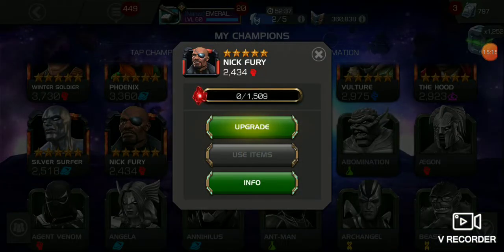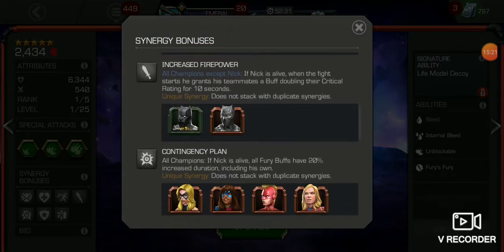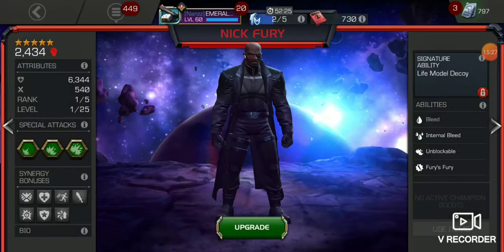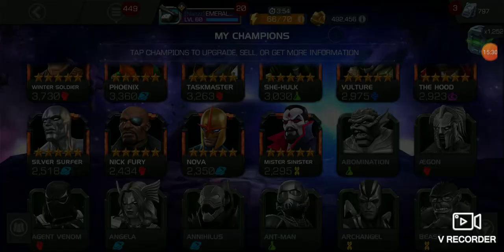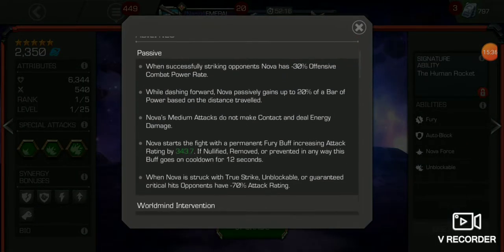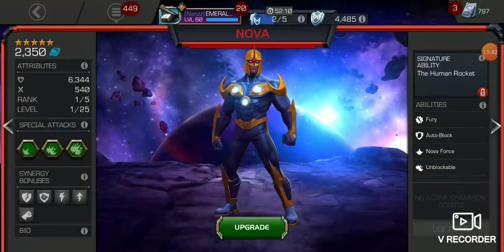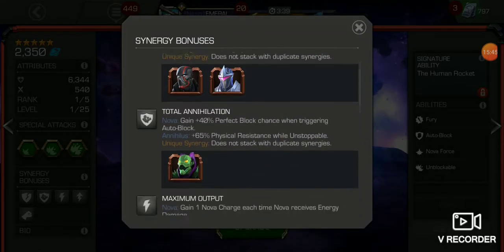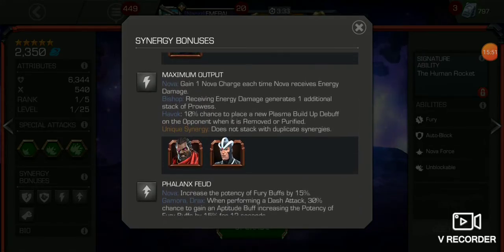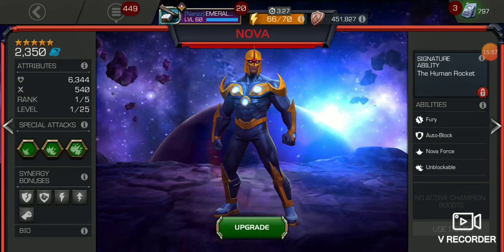Let's check out Nick Fury — I got a four-star of him, used him a lot. Quake, Captain Marvel, Iron Man Infinity War — I got him. And now Nova. Does he have any immunities? Doesn't look like it, but he'll be interesting to fight with. Let's see who he pairs up with — Darkhawk, Havok. I might have to pair him up with Havok there — that'll be nice.